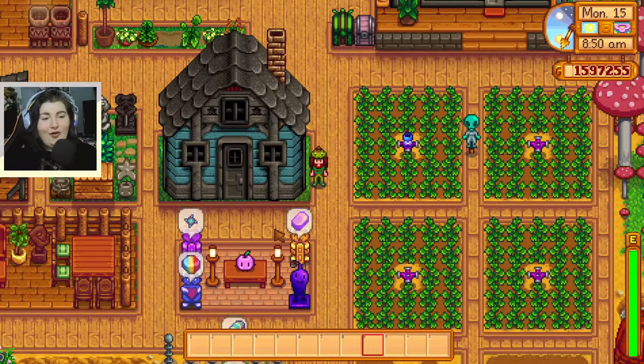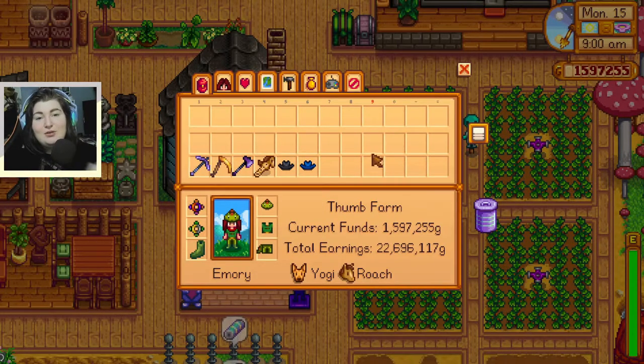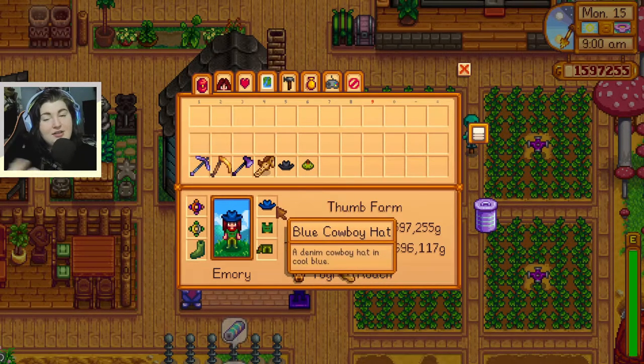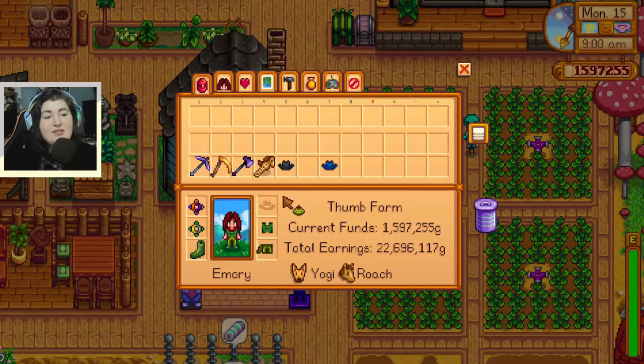The first one is obviously your player character. Just in case you want to open up the menu — whatever button on whatever platform that is — pick the hat, drag it over and it changes your hat. To take it off you just click on the hat and drag it over. I'm a dinosaur so I'm going to keep my dinosaur outfit on, but you are the first person that can wear a hat in Stardew Valley.